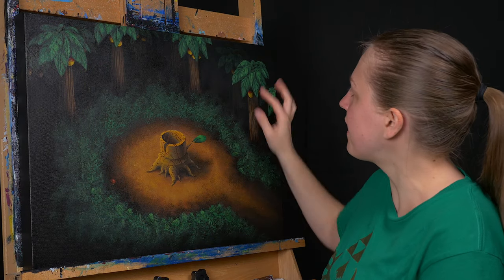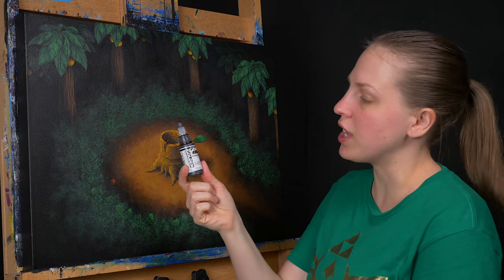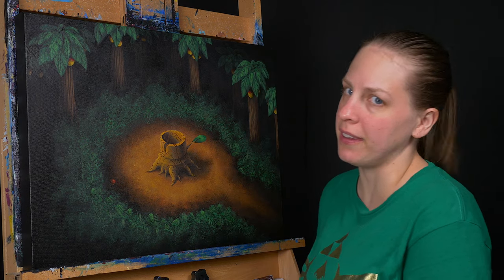I finished doing all of the trees and I think they're too bright, especially on the back part right here. So I'm going to take some shading gray and just go over the back parts to make them a little bit darker.